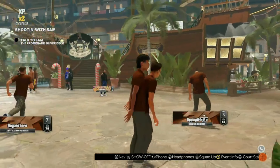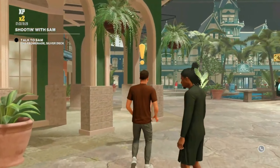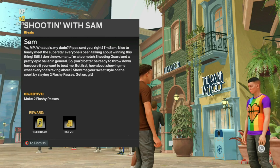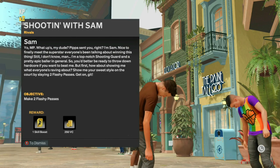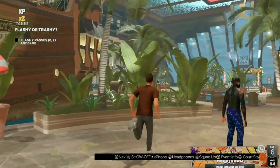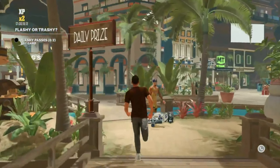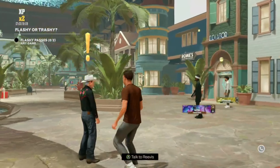Once you guys get back in the neighborhood, you'll be able to talk to these two people again, which give you the quest for the skill boost and Gatorade. You can make as many new players as you'd like and do this glitch over and over again. Go talk to this person to get the skill boost for throwing two flashy passes, and then go talk to this person as well which gives you the Gatorade for making two assists.